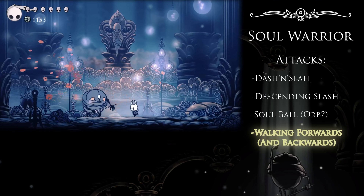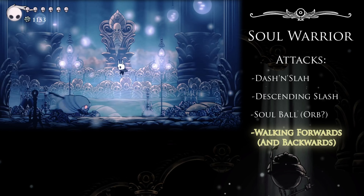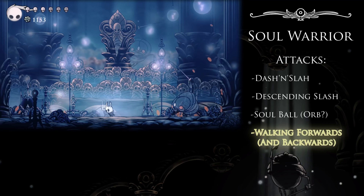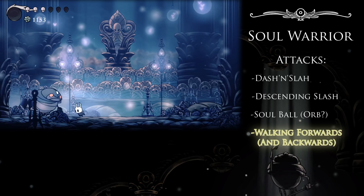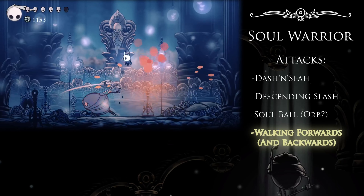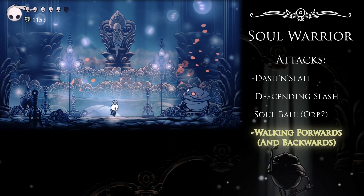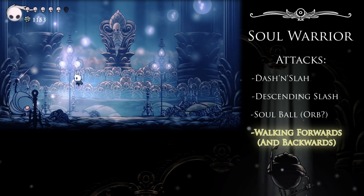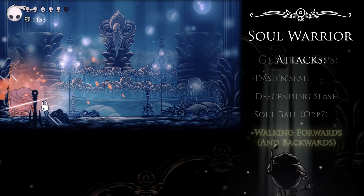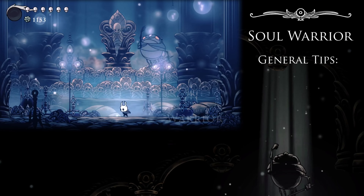As for his walking forwards variety, this one's actually a lot less threatening than Hornet's for one major reason: he is a lot more susceptible to knockback. Generally speaking, you should only get hit by this if you're right up in his face and for some reason not attacking him. Just to be safe, it is smart to take a step backwards between each attack you land on him. His AI tells him not to walk into the spot the Knight is in, but that doesn't seem like a very high priority protocol, so it can happen.